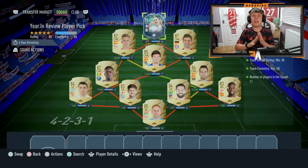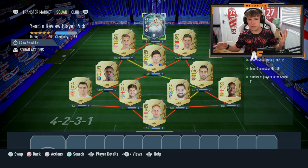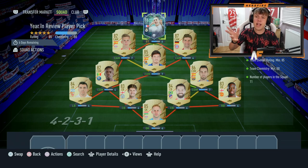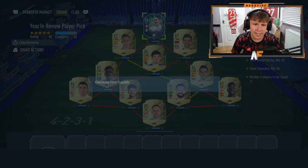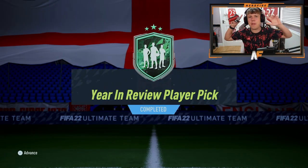The Year in Review player pick is cheaper this week — I think it was an 86 last week and now they've brought it down to an 85. No Team of the Week or Team of the Season needed. As you can see, the first one I'm putting in is 85 rated, 50 chemistry, 11 players in the squad. Let's submit it.